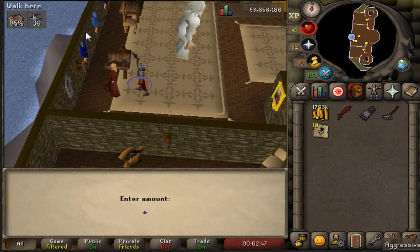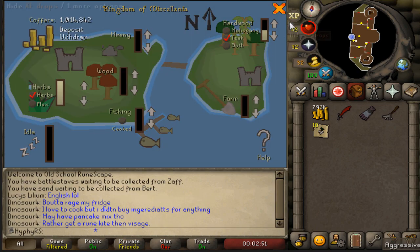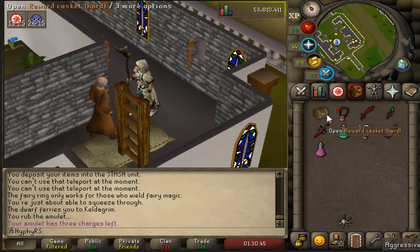Let's deposit 750k and go 1-0. Now let's go rake until we're at 100%. Alright, another hard clue - what are we getting today?